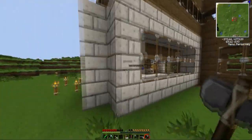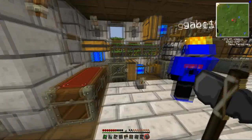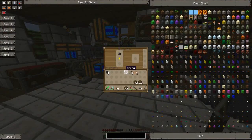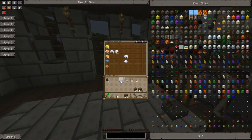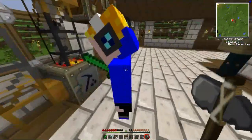There you go. Seeing as you're the one that got rid of the generator, make me one. Because you broke it — you break it, you make one. I need cobble and stick.